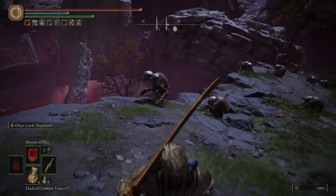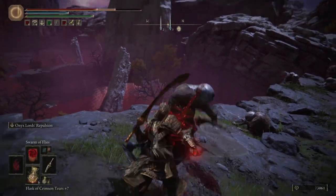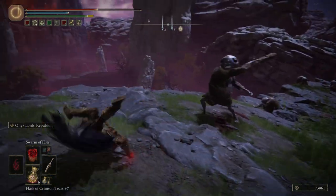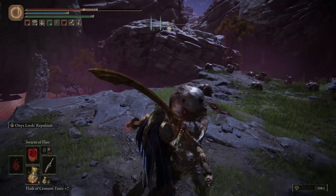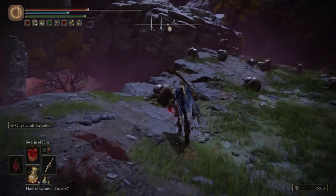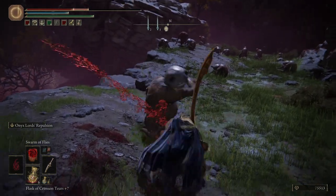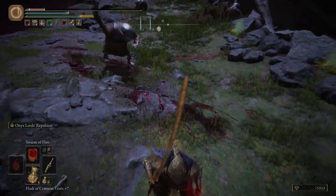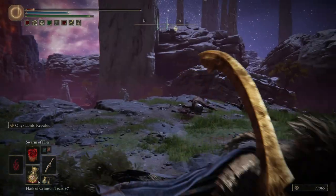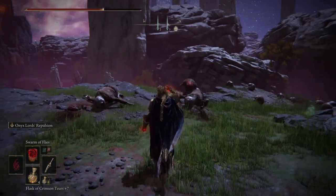Now it's active. Look at my health bar — I'm going to let this enemy hit me. As you can see there's a red portion on the health bar. When you attack quickly after taking damage, look — even if my sword is too strong and defeats the enemy, I gain back some HP. Also the flasks will not heal as much as before.